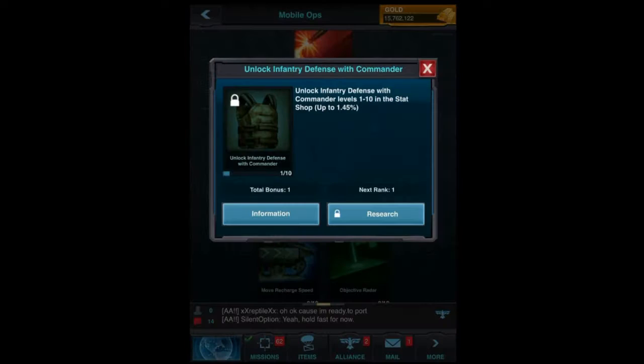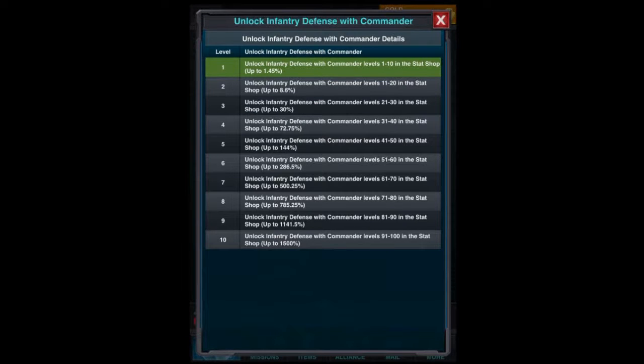Looking at the information you can see what I said earlier — you actually need to research 10 levels to fully unlock all 100 levels, and only if you reach that can you go up to 1500. There's something similar to other things in Mobile Strike: with each level you don't get one tenth of the total bonus. You see that actually in the end the jump gets higher and higher as you progress to a higher level. So it's definitely worthwhile in the end — you really need to go for those max levels to make the most out of it. Stopping halfway gives you only a 144% boost, which is just not really that much.